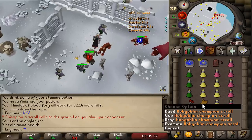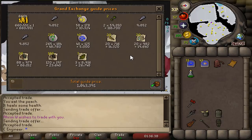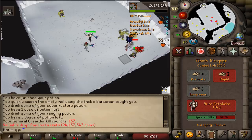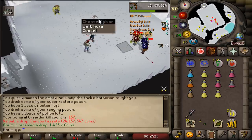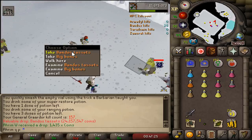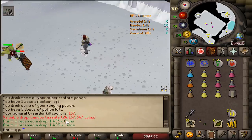We got a champion scroll while getting kill count for the second trip. From the second trip, still no uniques, we made 1 mil. We got our first drop — Bandos Tassets, the best item, the most expensive item! 24 mil in the bag. I think this is the account's 2nd or 3rd Bandos Tassets.